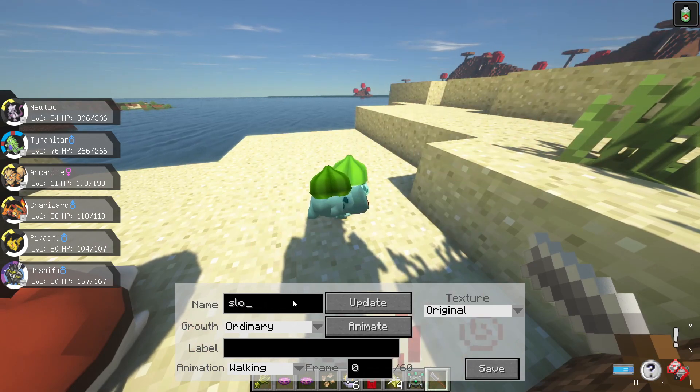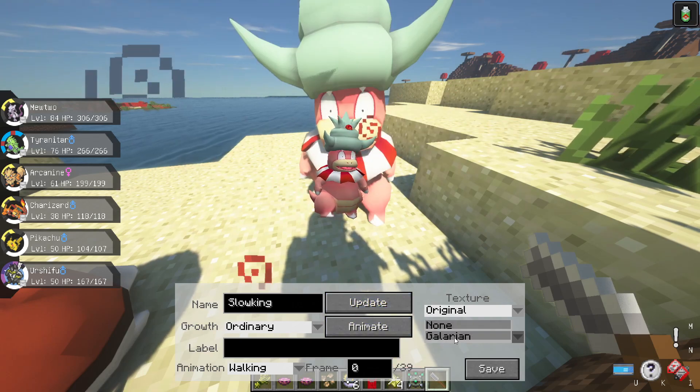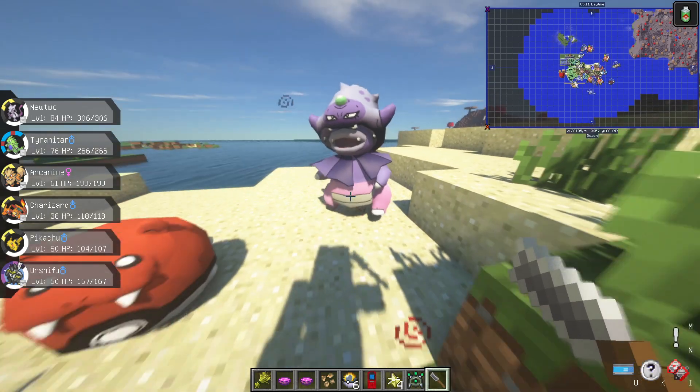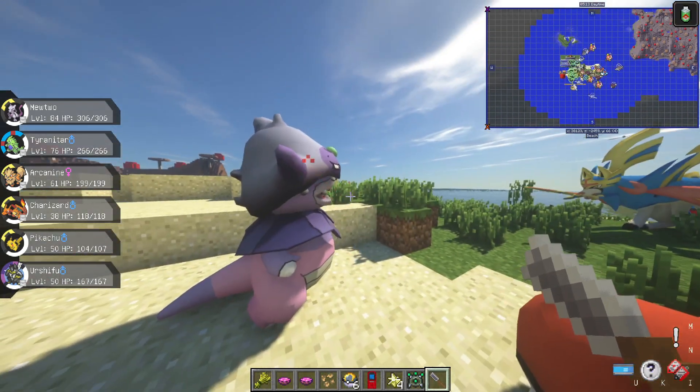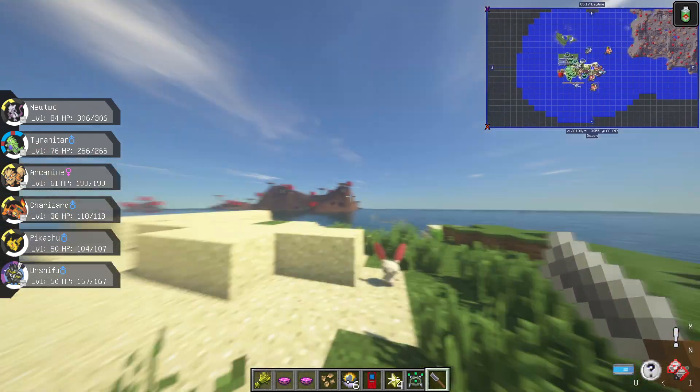Galarian Slowking is another Pokémon they added. Let's see if we can change that — there you go. Let's actually make him bigger to get a better look. I know he's kind of a fan favorite and a lot of people like him. So there are lots of cool different Pokémon with this update and lots of cool different items.